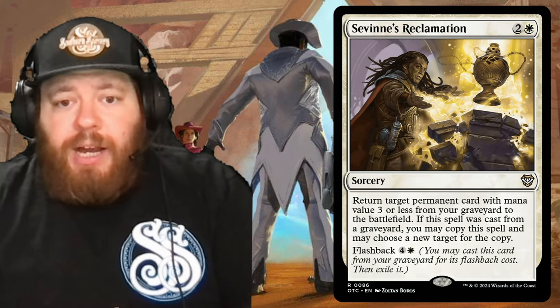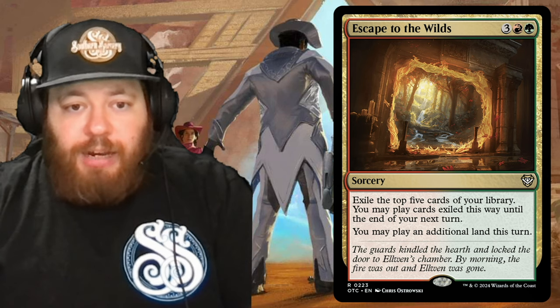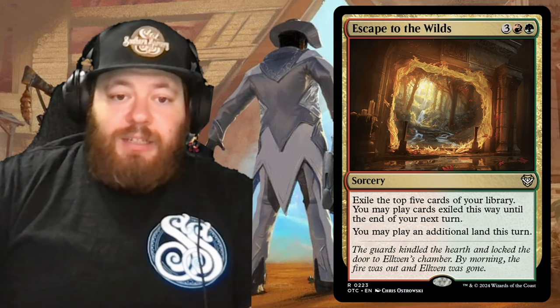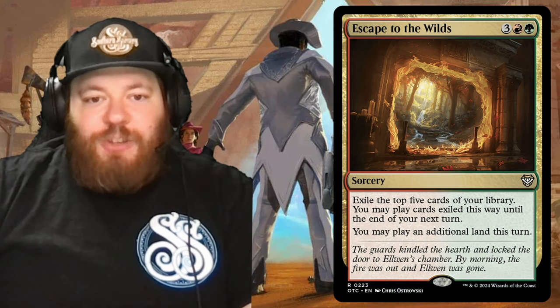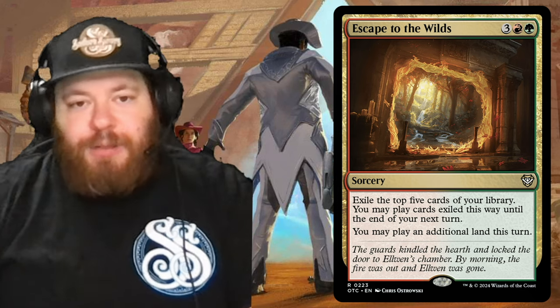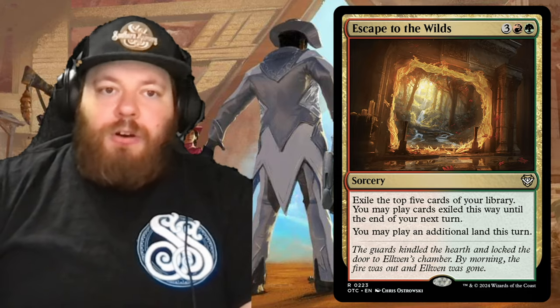We have Escape to the Wild — three red and a green. Exile the top five cards of your library; you may play cards exiled this way until end of turn. You may also play an additional land this turn — which is nice because if you've got landfall triggers, that's just going to be another trigger piling on top of what you're already doing.